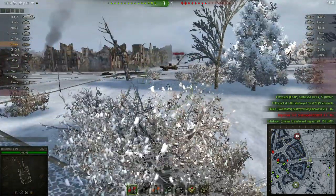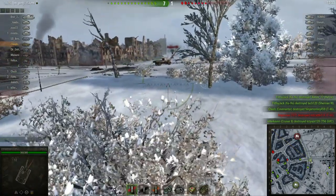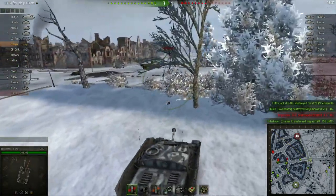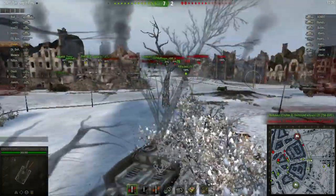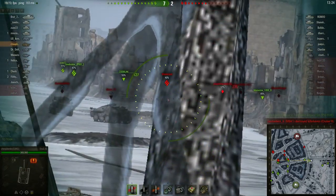I usually use the auto-aim so that I can shoot as quickly as possible, and then I use the sharpshooter mode if I need a more accurate shot or if it's a tank that has sturdier armor.